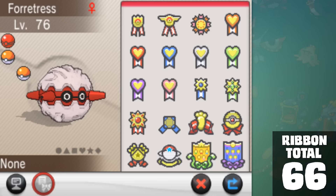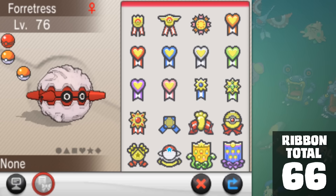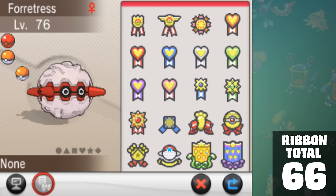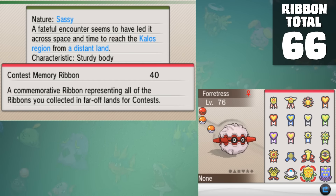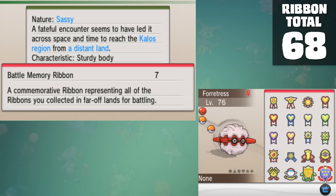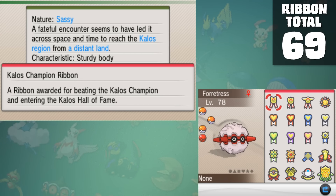Pokemon X and Y. Upon receiving Forretress after using the Poke Transporter, we immediately get new ribbons. Because Game Freak knew that our list of 66 ribbons would be hard to put on one screen, they implemented ribbons to count for specific sets of ribbons. The first one is the Contest Memory Ribbon — for any ribbon you won in a contest before transferring over. If you manage to win all 40 contests, you're given a gold Contest Memory Ribbon on top of that. The Battle Memory Ribbon is obviously the same deal, but for battles. Because I didn't get the one that required Wi-Fi, I'm only given a blue one. The next expected ribbon is for defeating the Elite Four again, earning us the Kalos Champion Ribbon.